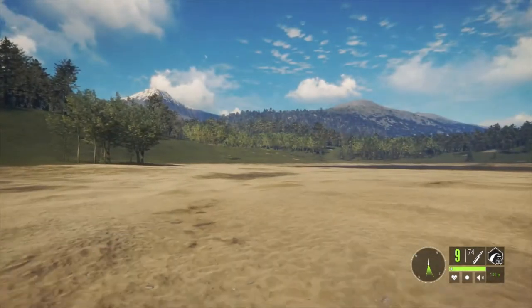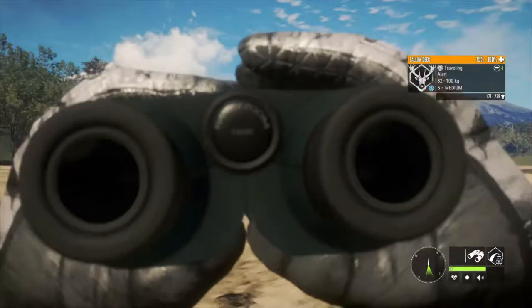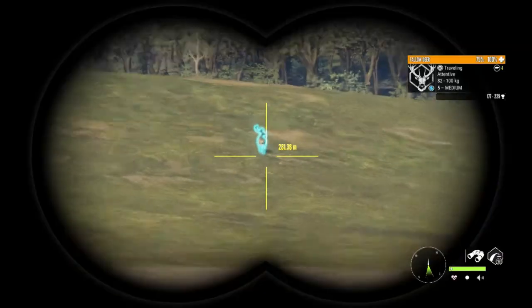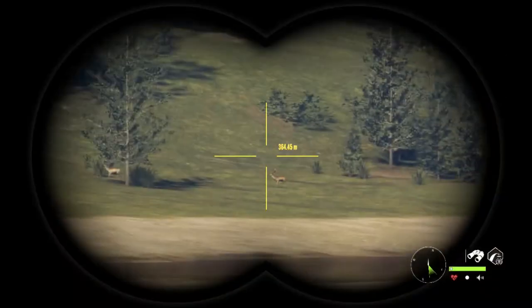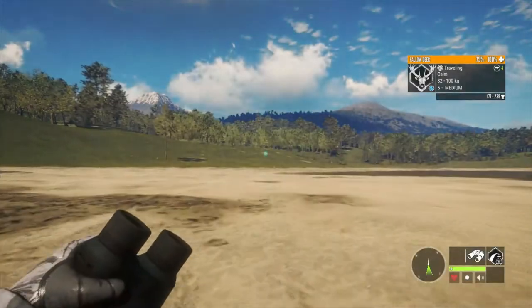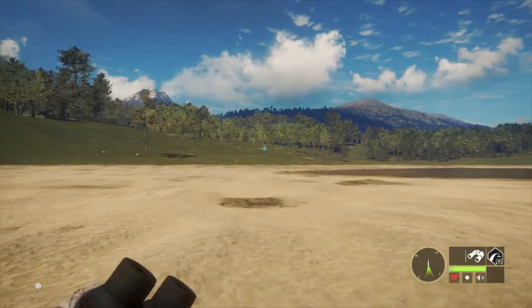I stopped him from running away using the .22, because if you don't know — if you shoot a .22 bullet near an animal, it will make them go alert. Which, if they're trotting away to go to another zone, stops them from doing that, and it often makes them turn broadside as well, which is really handy for getting a shot. So if they're calm you don't want them to be attentive or alert, but if they're alert and you shoot a .22 bullet at them they will flee — especially if they're diamonds, they're gone. There you go, he went calm again. .22 bullet just near him, not at him, just near enough, and that made him go alert.